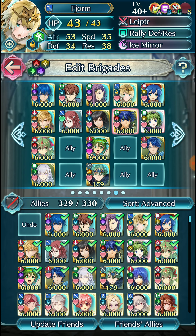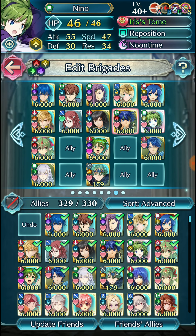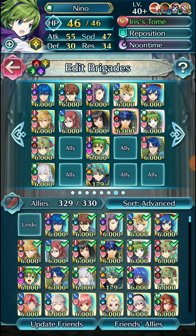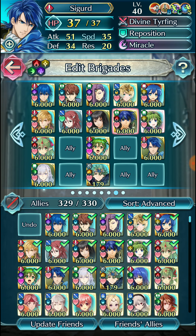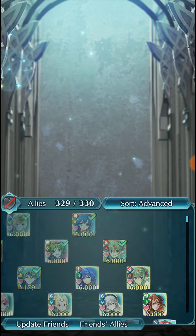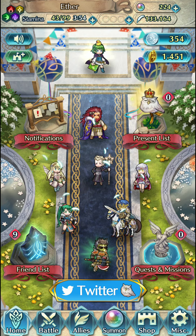Towards the end of part one, we'll be looking at AOE specials, mid-combat healing, so specials like Noontime or Solar Brace — that shouldn't be too difficult to explain. And then other random stuff like Miracle and whatever else is in the game that can change the way damage calcs end up. The series is just going to try to be as comprehensive as possible.